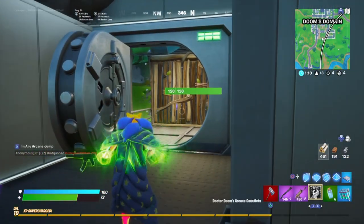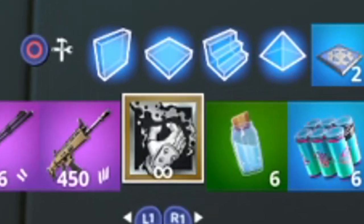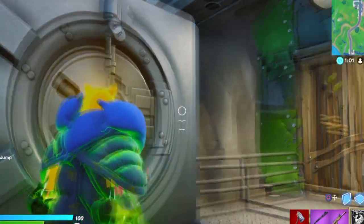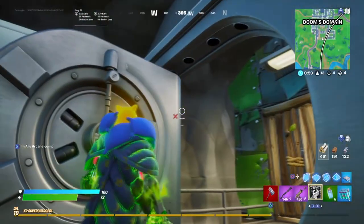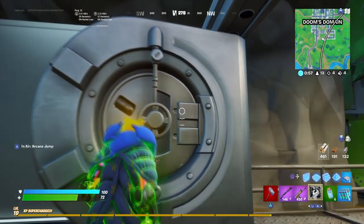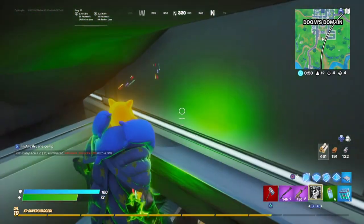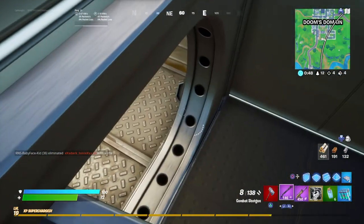So basically, what you need is Doctor Doom's arcane gauntlet. Once you have those from Doctor Doom, you obviously need to open the vault, and there's this super awesome trick that allows you to get on top of the door. If you just press the jump button and push forward here, as you can see, I can actually stand right on the edge. And if I crouch, I can come right up into here.